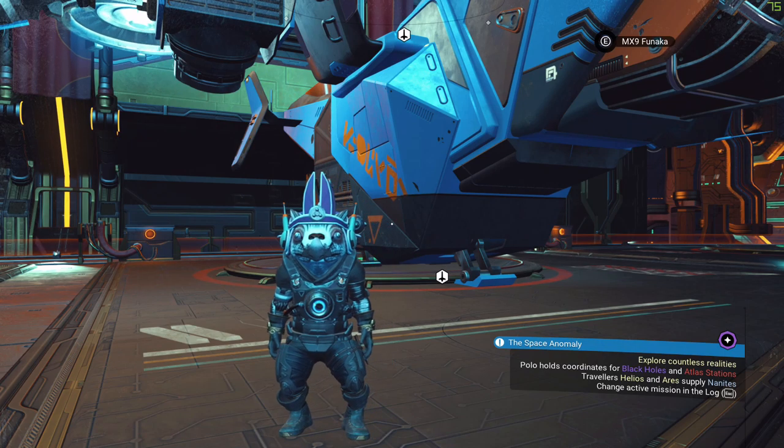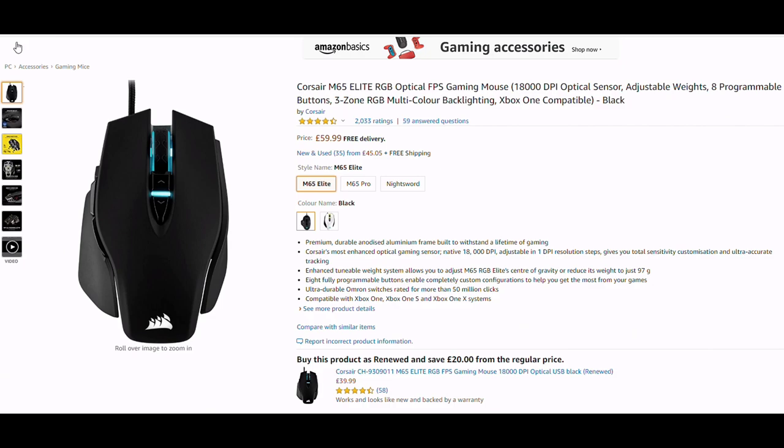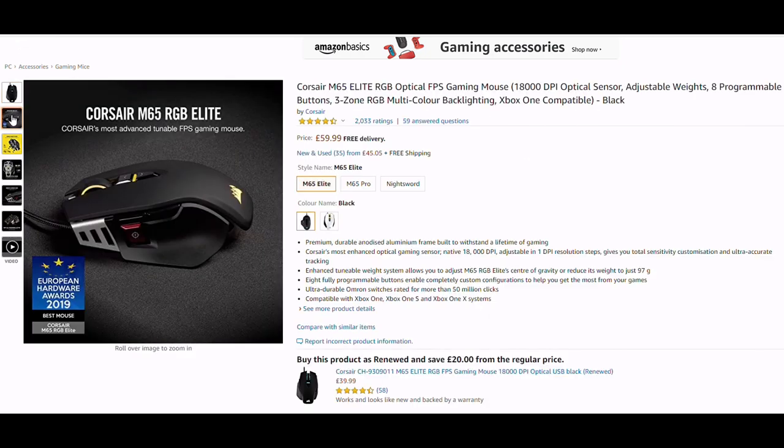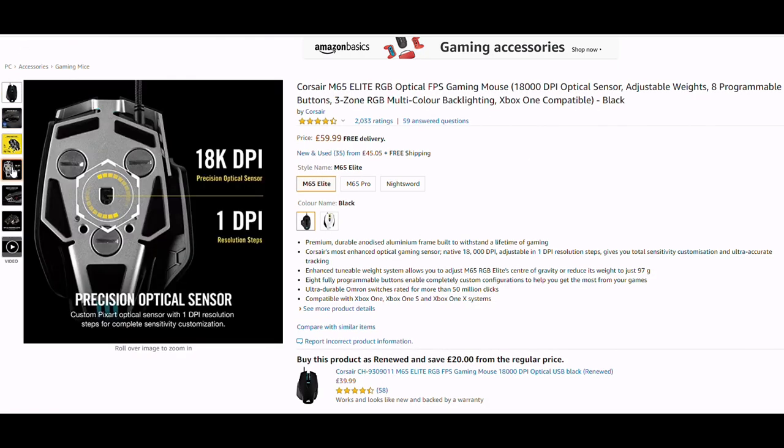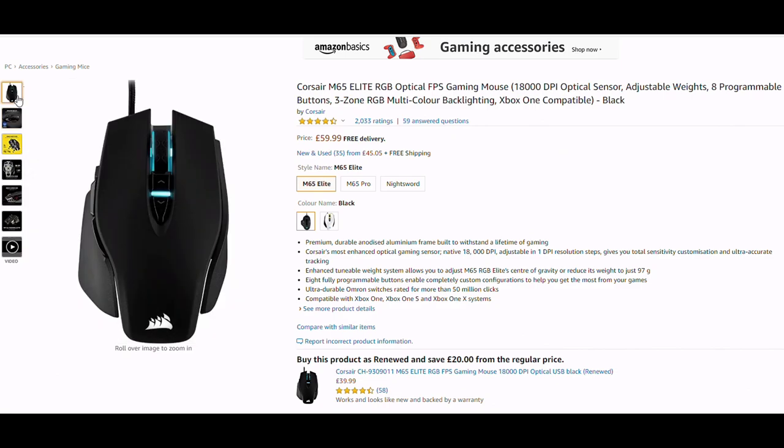Before we get into today's video, I want to present the deal of the day: the Corsair M65 Elite RGB gaming mouse. This is the same mouse I've been using for years, and when I first bought it it was a lot more than $59.99, so to see it down in price is absolutely amazing. If you're interested, click my affiliate link in the video description below.